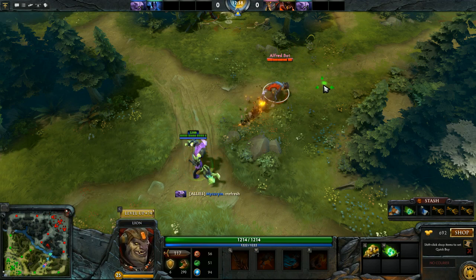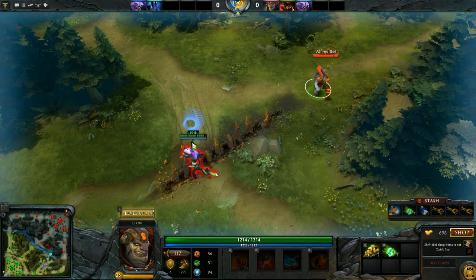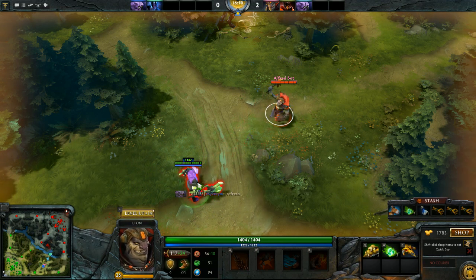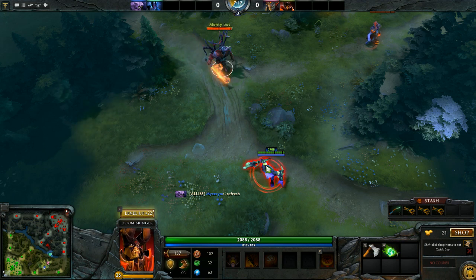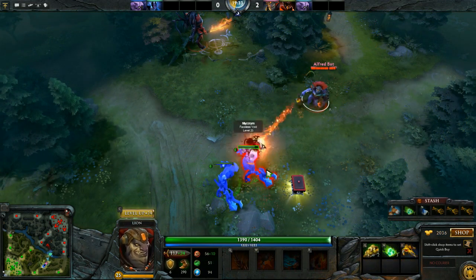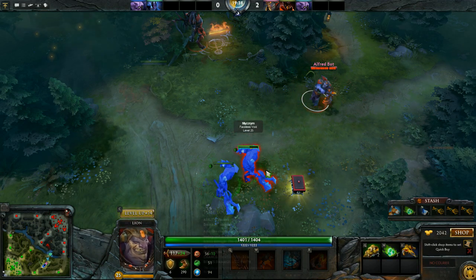Although you dodge the damage, you do not dodge the crowd control. As you can see, I dodged damage from the Impale but I'm still stunned — Backtrack does not prevent you from getting stunned or disabled. Backtrack also works through Hex; it can still proc while in frog form. It also works through Doom, so nothing can stop Void's Backtrack. You can see some ticks of Doom being dodged because of Backtrack. Lastly, your illusions do not gain any benefit from Backtrack.